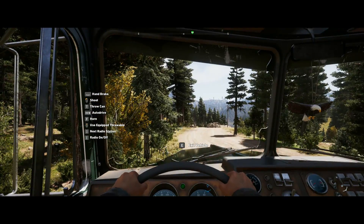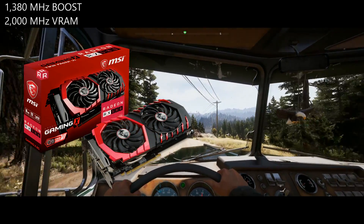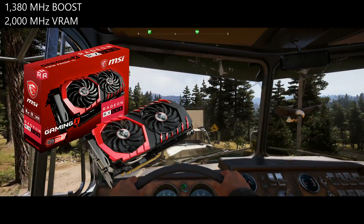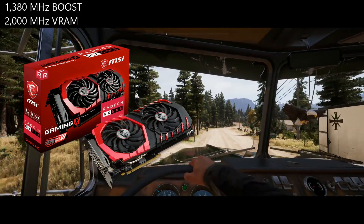The graphics card we're going to be using for this test is the MSI RX 580 8GB Gaming X, which by all accounts is a mid-range card, with a maximum core clock speed of 1380MHz and the VRAM sitting at 2GHz, giving us an effective speed of 8GHz.